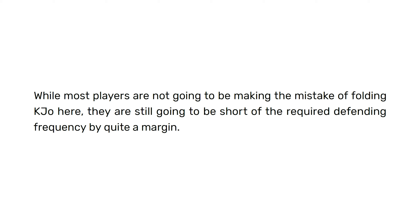The three-bets are in red, the calls are in blue, and notice that this overall is a 44% continuance range — that's what we're defending with. The other 56% of course are folds, but that's a lot of continuance.